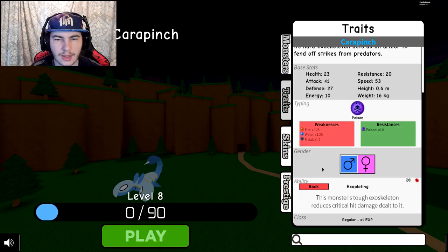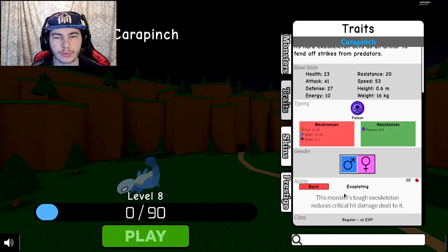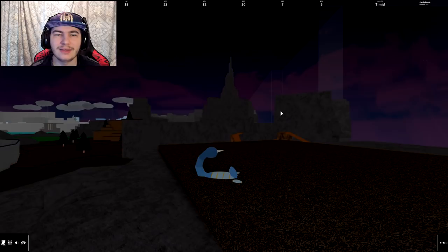Then Exo Plating — I'm guessing it's like an armor. This monster's tough exoskeleton reduces critical hit damage dealt to it, so that's actually pretty cool. It could also make it so this monster just can't get critical hit at all, or the critical hits do less than normal base damage, which would be better. But if it only reduces critical hit damage, it might as well just give it immunity to critical hits.